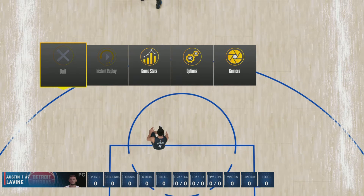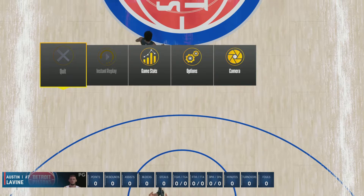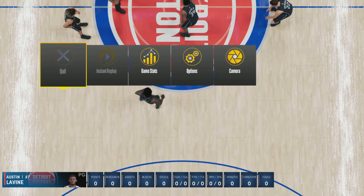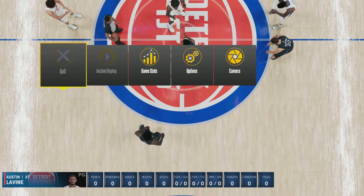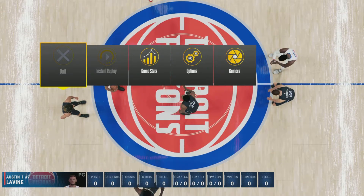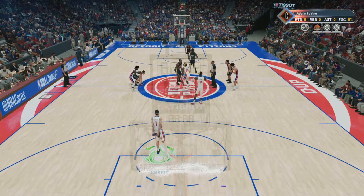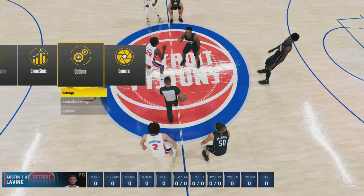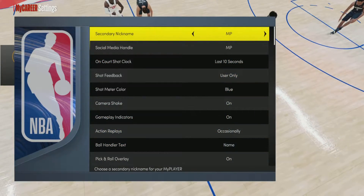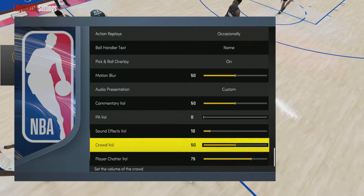If you go and make a new guy, obviously it's going to be a little more different than it is with someone that already has a bunch of badges. Now, once you start getting badges slowly but surely, the cheese becomes even easier and easier. It's still pretty good — I would use it no matter what, even if you're coming up. But I'm going to show you guys how we do it, but for a second here we'll just turn this down so you guys can hear me better.